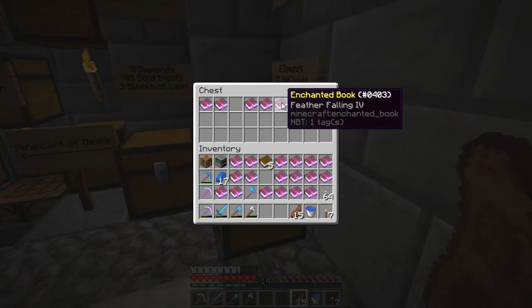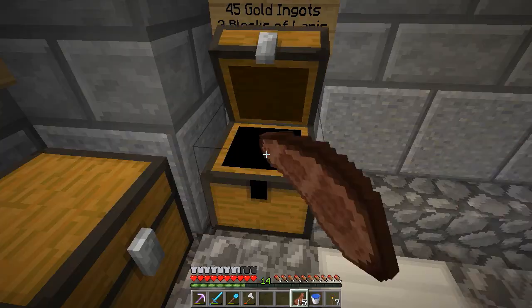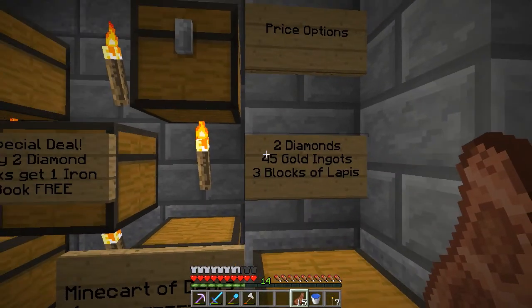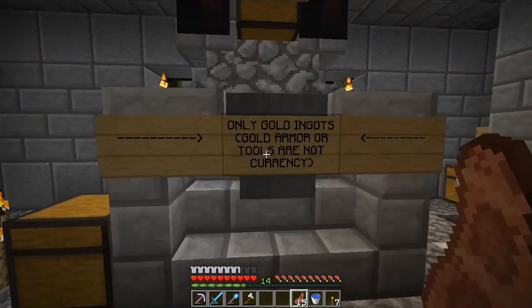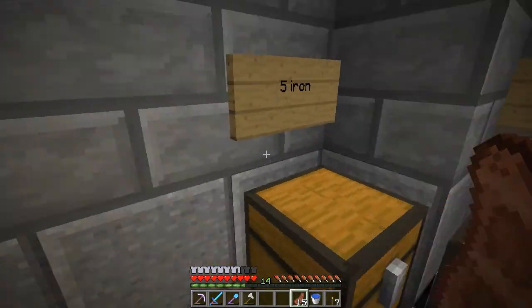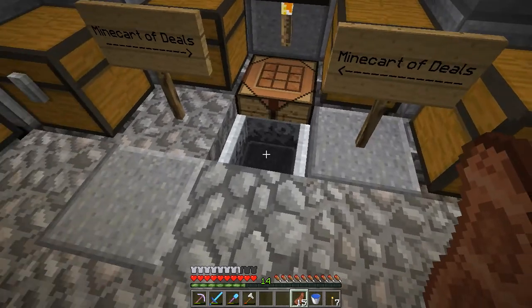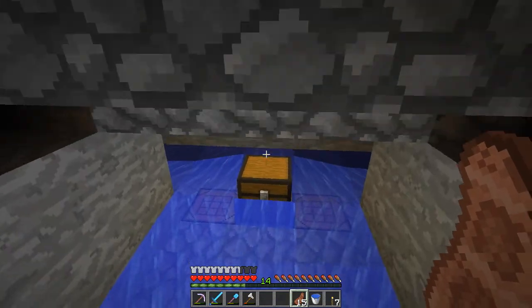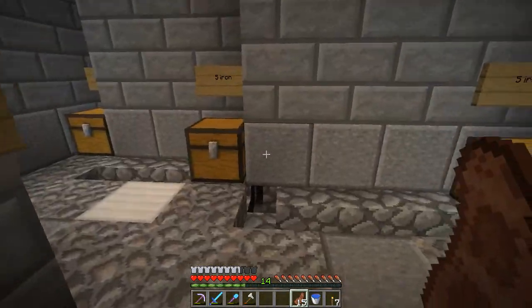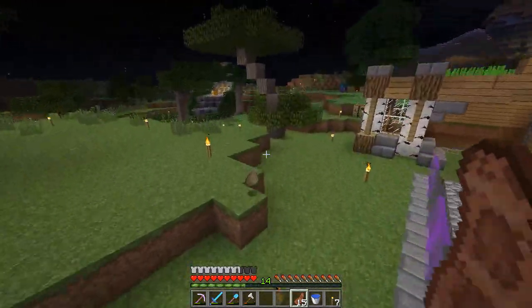We've got a Smite book in there with nothing, and some Feather Falling books - not bad. Two diamonds, forty-five gold, and three blocks of lapis. Unfortunately this is about all the lapis I've got, so I won't be able to use lapis, and I don't have the gold to buy any of these items either. Someone's put iron in there instead of gold - only gold ingots! Let's check this chest over here: Fire Protection, Smite, Power, and Blast Protection. All the prices are the same. The way I would have organized it - like on the Simplex server - I would have had all the Smite books in one chest, all the Power books in another. If you watched my previous series on Simplex you'd know what I'm talking about.